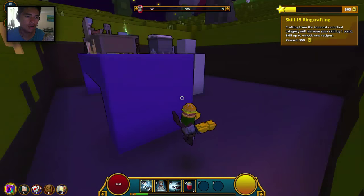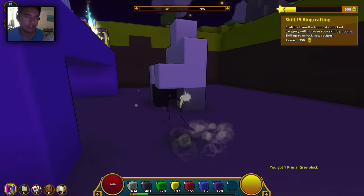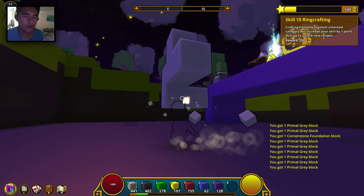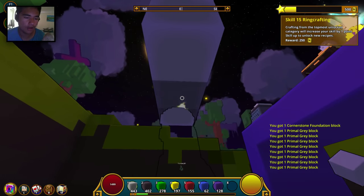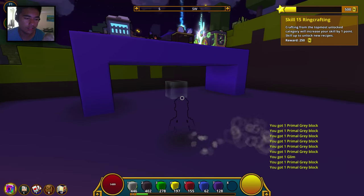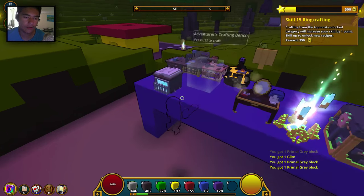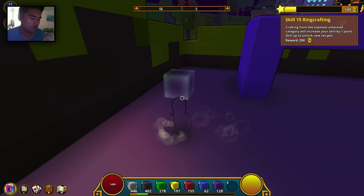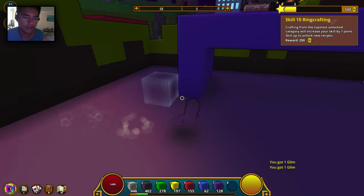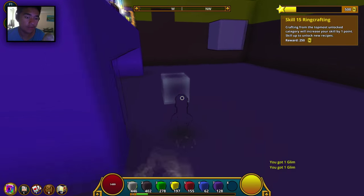Okay, let's do this, let's start it off. We have to take our chair off. When I was not recording, I actually took a lot of blocks. Now I have like 446 — wait, what do you call this thing again? Gray blocks, 402. Cornerstone foundation, 278 green blocks, 197 yellow blocks, and so on.